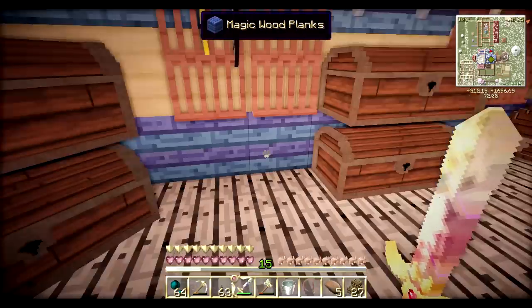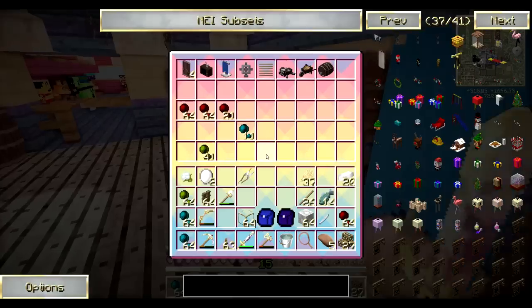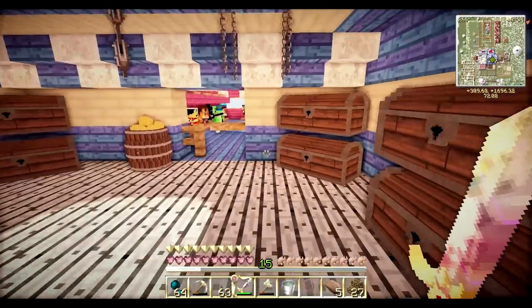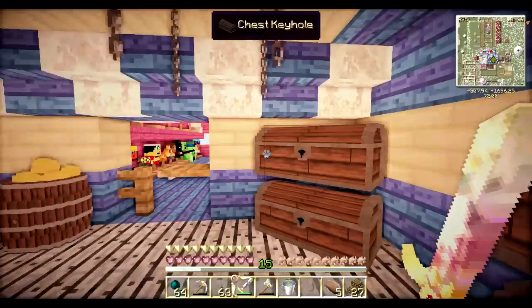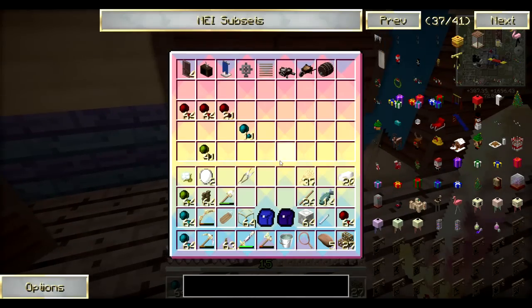Where did I put that name tag? I put it in with the end stuff — now where is the end stuff? Good question, Salem. Where is the end stuff, and where did you put the name tag? Ah, there we go. Name tag is collected.